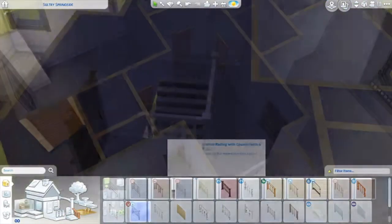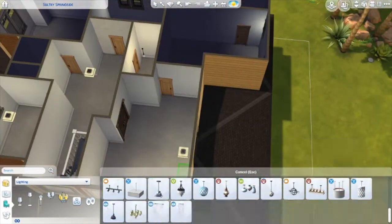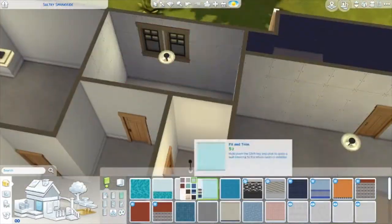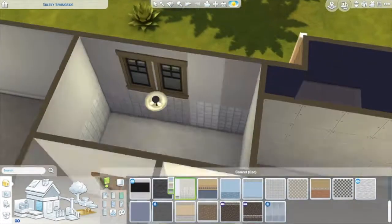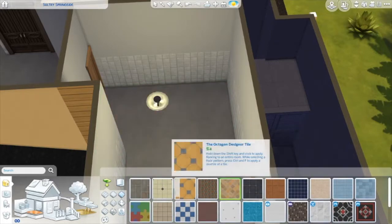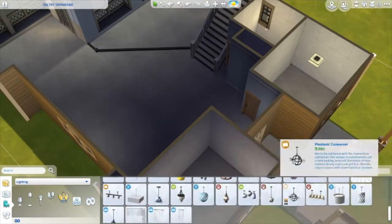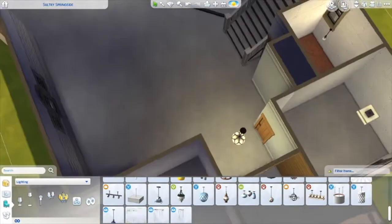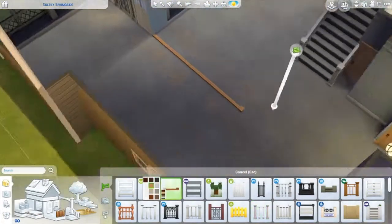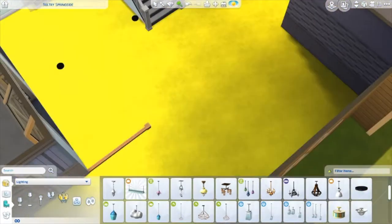I really want to do a let's play like that — it would be so funny — but I need a new computer first. If you stick around toward the end of this video, you'll see how bad my computer glitches during the furnishing: the windows were glitching in the master bedroom and master bathroom, and items were glitching too. I really need to upgrade so I can do let's plays for you all.